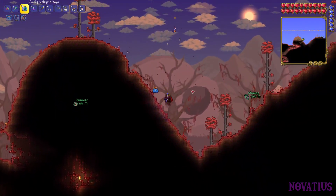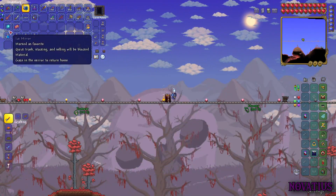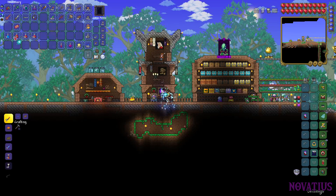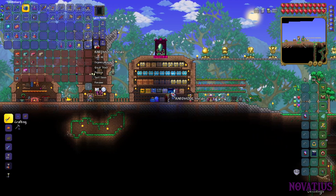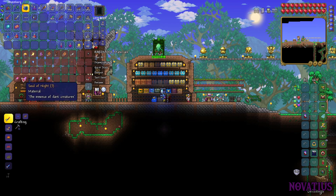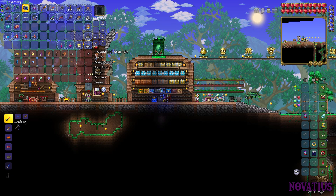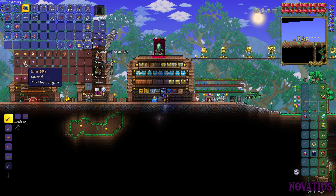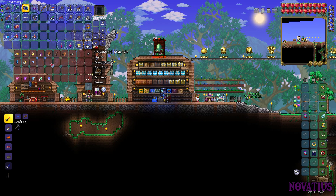I need two light shards and 16 souls of light, so unless we have all those, Nova, you could help me farm. We're getting towards the end game basically — we're pretty much in go mode. Once we kill Skeletron Prime, after that point it really snowballs. Like, really, really snowballs.